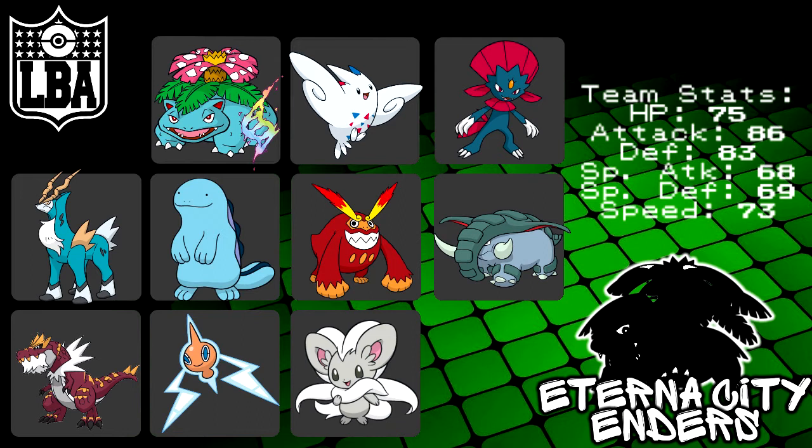Moving forward, I really wanted to have Ice Shard. For those who watched the Indigo League of Legends, my first pick for Ice Shard was Mamoswine — but Mamoswine was picked up in round one as well. As far as other viable Ice Shard users go, you really only see Weavile, Donphan, and Mega Glalie. You don't see too many other Pokemon utilizing Ice Shard.